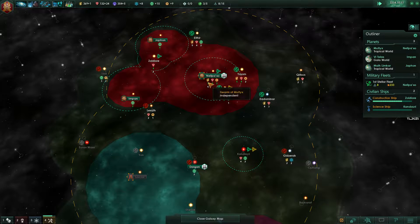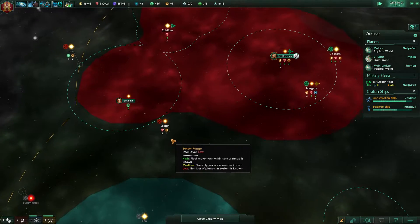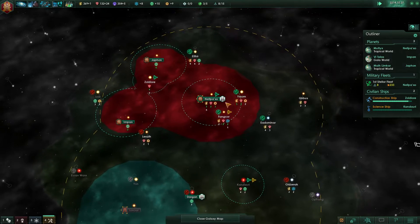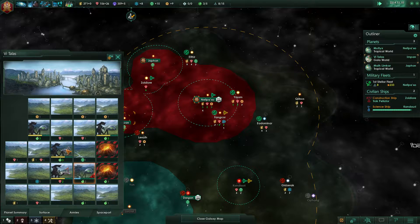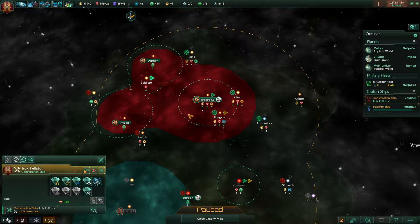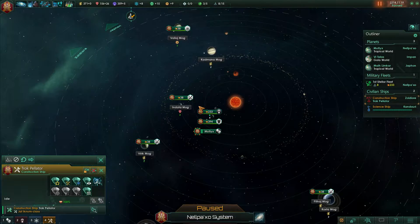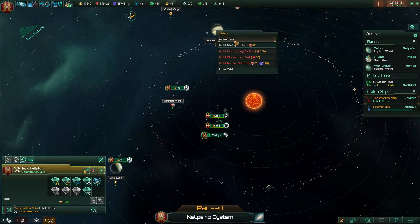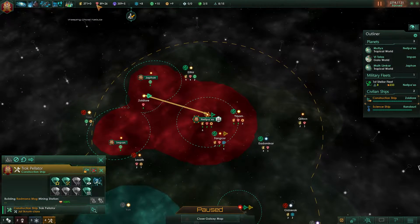It's been a pretty quiet start. We did have those pirates, but we haven't really found their base, and we killed them off pretty easily. I feel like once they grow to a big enough size, this one can be upgraded. Construction ship, you go build that research station — or maybe a mining station first. We have minerals to spare here.